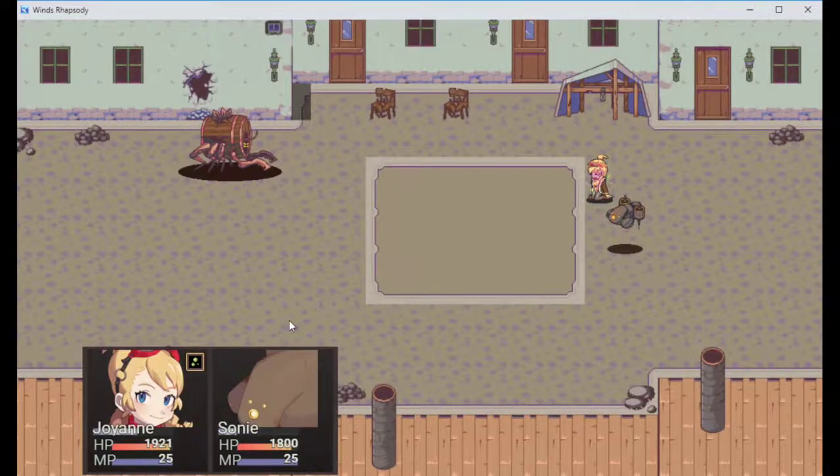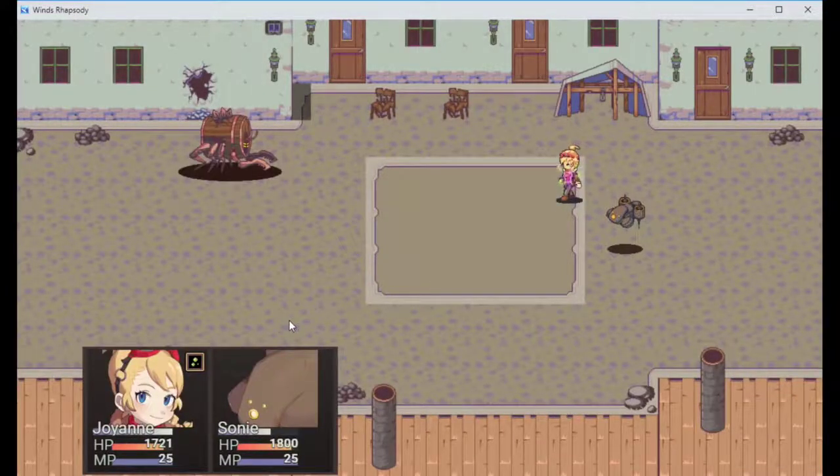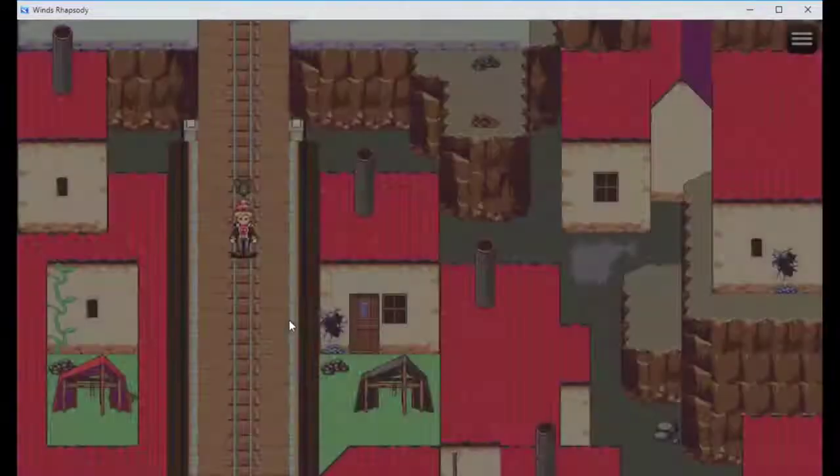I'm poisoned - look at her face, she's distressed. Look at that pixel quality though - they actually have animations for when they're hurt or poisoned. That's pretty neat. I like that. I do like that the poison goes away after battle too, so that's kind of cool.